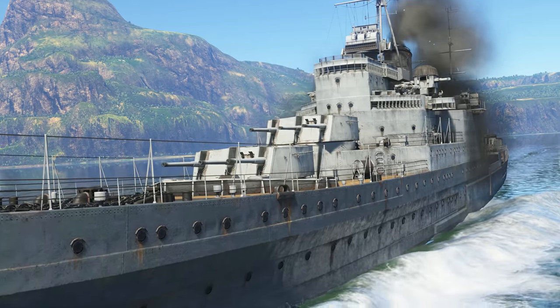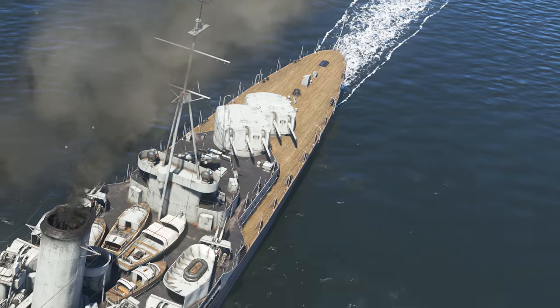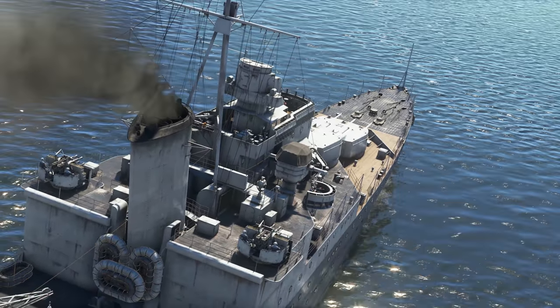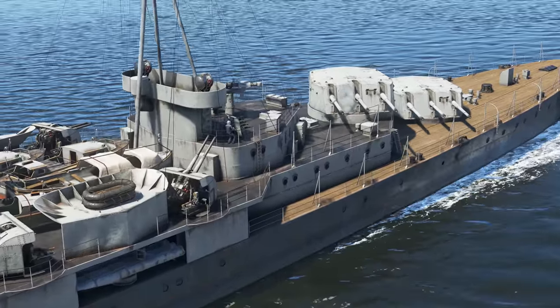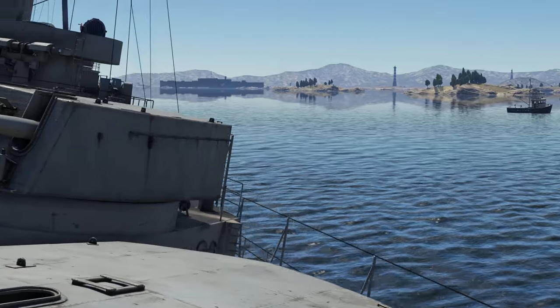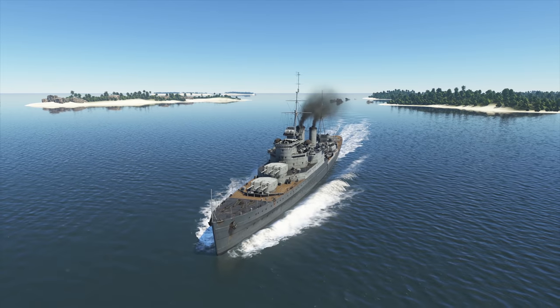Today we're looking at a light cruiser that crowns the British naval tree. Its creators wanted to give it enough firepower to be on a par with heavy cruisers while retaining low-water displacement. That second demand was crucial — there were quite specific numbers concerning the mass of ships of this class in the London Navy Treaty.